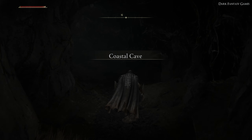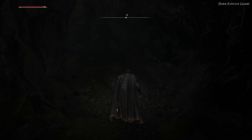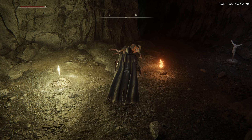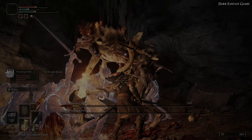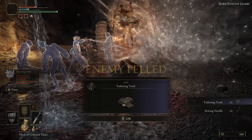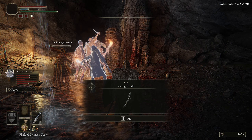When you go down into the coastal cave you will find Boc again if you've started his questline, and you can speak to him to progress it a little further. If not, you just need to go into the caves a little deeper and you will discover a set of mini bosses called the Demi-Human Chiefs. If you kill these you will be rewarded with the tailoring tools, but also the sewing needle which is part of Boc's questline.